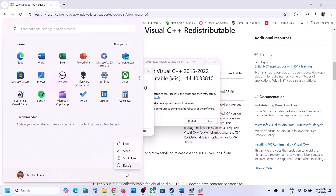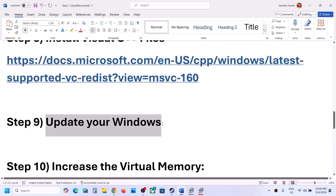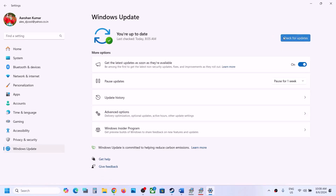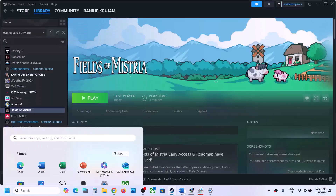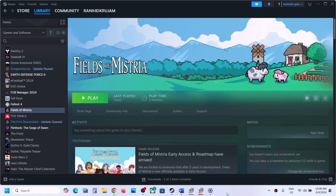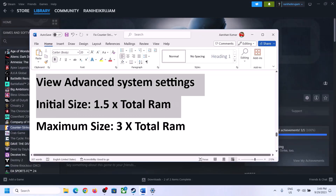The next step is to update Windows to the latest version — this is important. Go to Windows Update (or Update and Security) and click Check for Updates. Once all the updates are installed, restart your computer, and after the system restart launch the game.